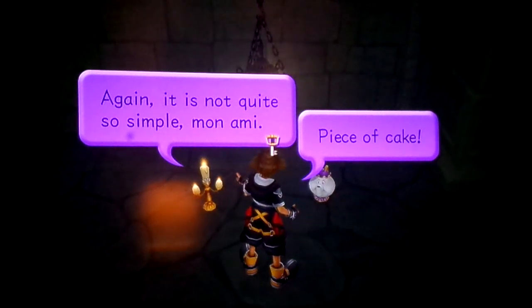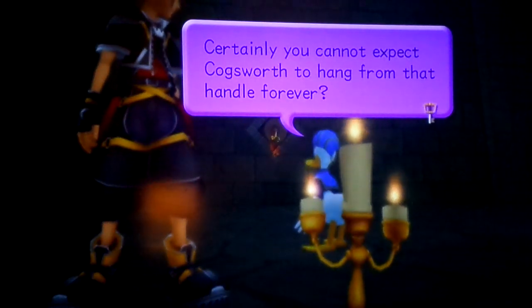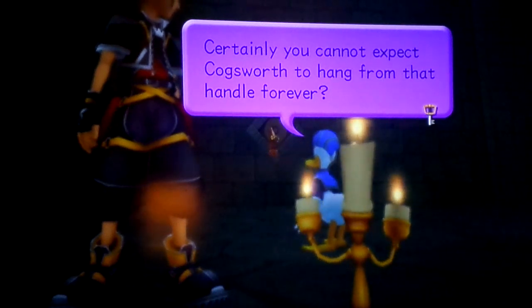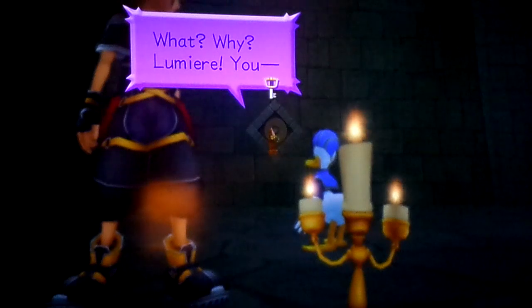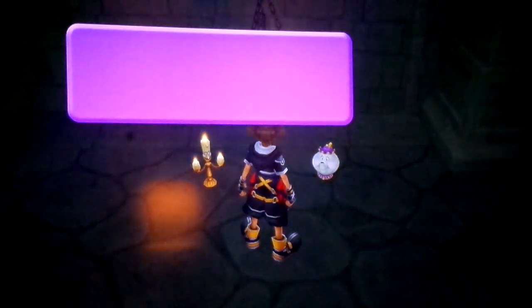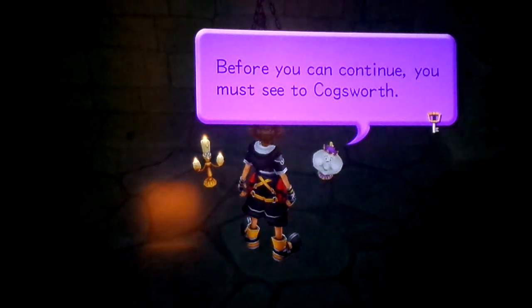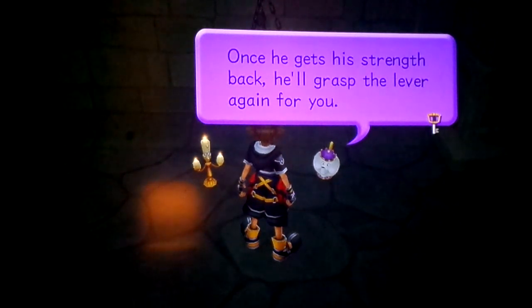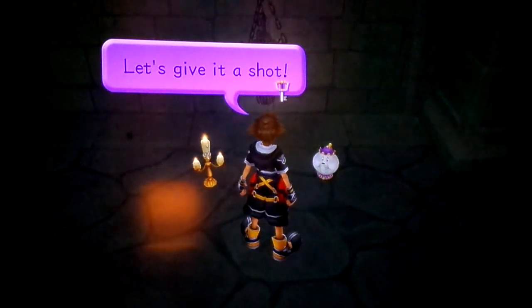Piece of cake. Again, it is not quite so simple, mon ami. Certainly, you cannot expect Cogsworth to hang from that handle forever. What? Why? Lumiere, you... If he gets tired and falls off, all the unlit lanterns will rise to the ceiling again. Before you can continue, you must see to Cogsworth. Once he gets his strength back, he'll grasp the lever again for you. Let's give it a shot.